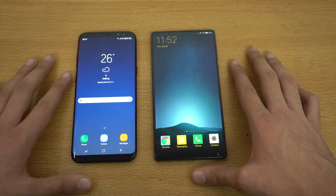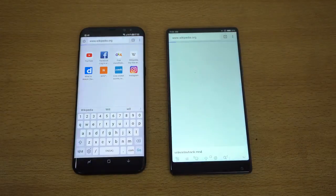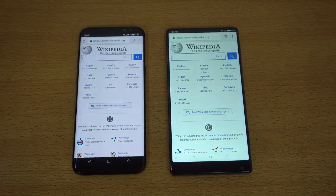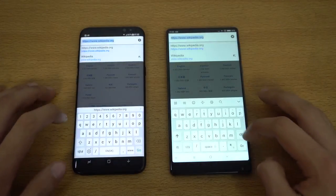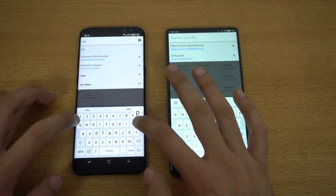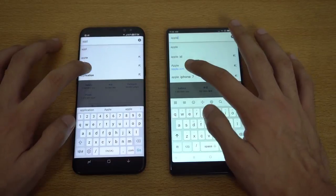Let's get right into the browsers. First website is wikipedia.org — that was so fast on both phones, I can't say which one was the winner; it was about the same on both devices. We're going to quickly launch another website — apple.com on both phones.